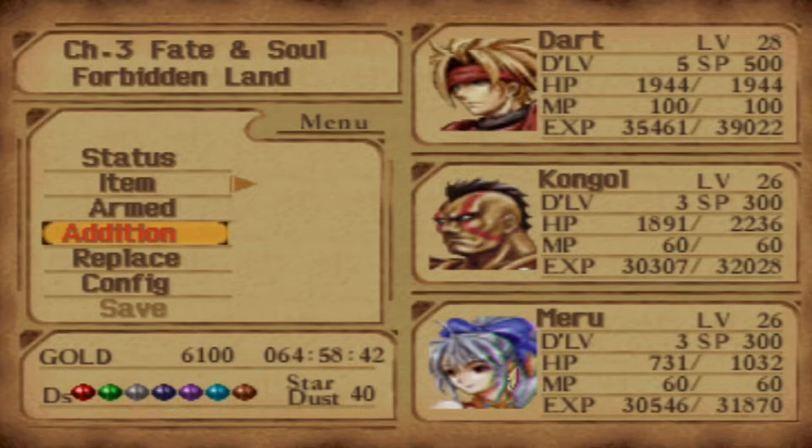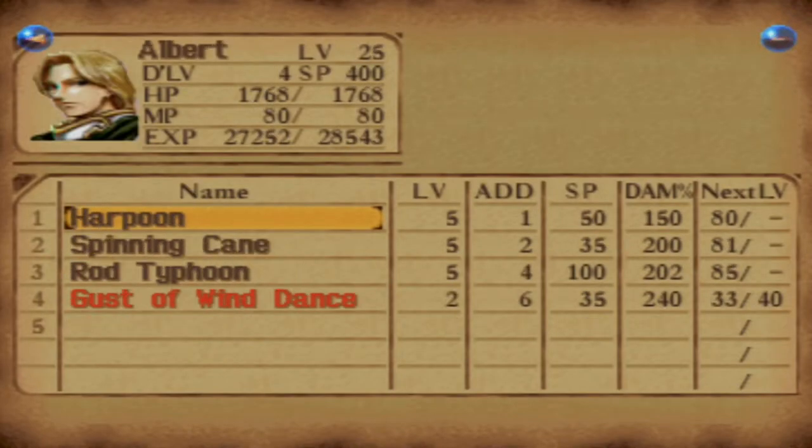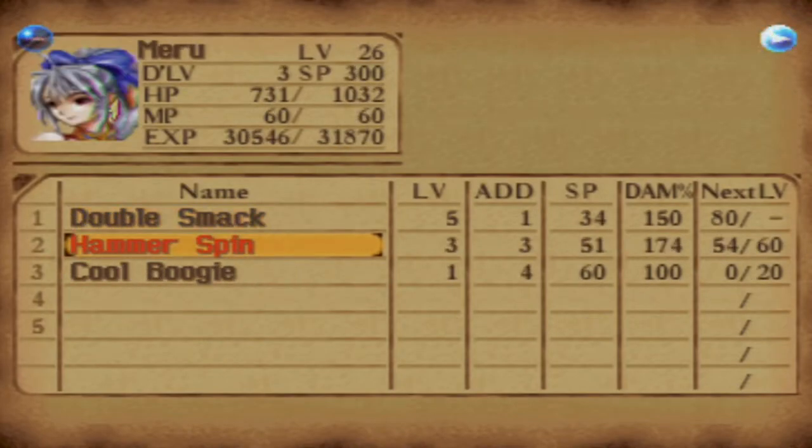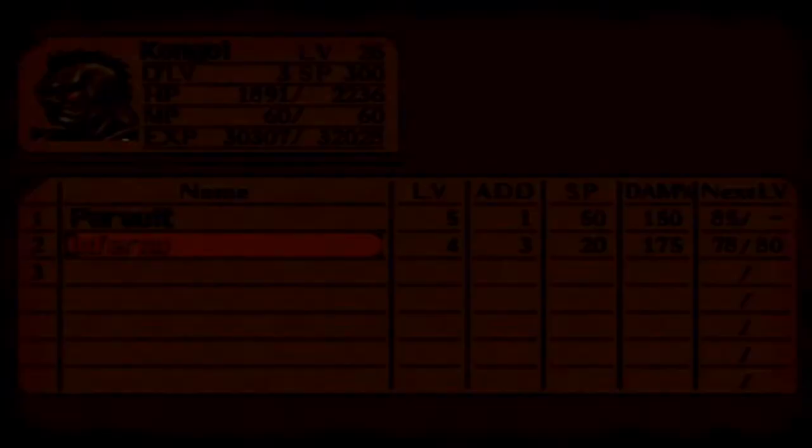I also wanted to take a moment to show what I've done off screen — Dart is now level 28. Miru is Dragoon level 3, and Kongo is also Dragoon level 3. She is 54 out of 60 with her Hammer Spin, and Kongo is almost done learning Inferno, which means he's about to learn his final addition, Bone Crush — which is stronger at level 1 than both Pursuit and Inferno at level 5, which is actually crazy.